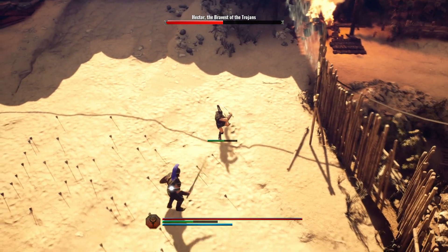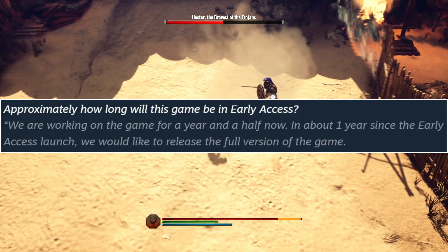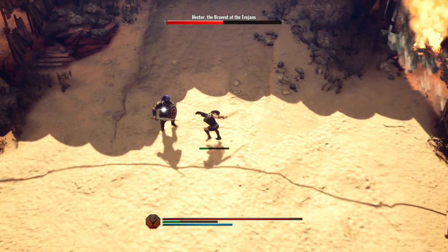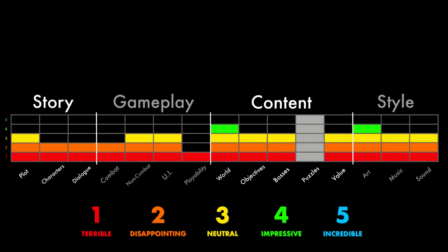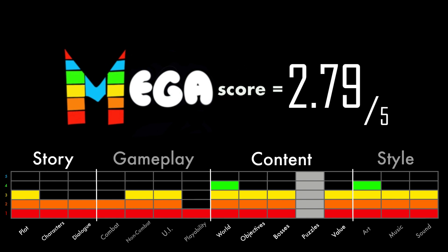Now, to be fair, this is an early access launch, and if the devs are to be believed, Achilles Legends Untold should get about a year of polish before final launch. But I can only review what I'm given, and I'm afraid I wasn't given much. And so, Achilles Legends Untold earns a Subject to Change Megascore of 2.79 out of 5. Thanks for watchin'.